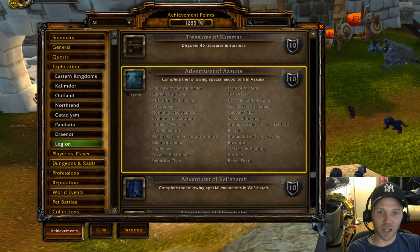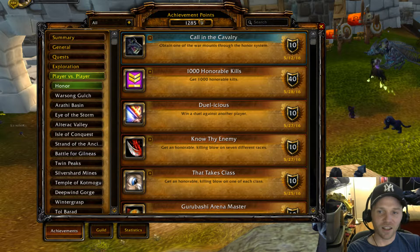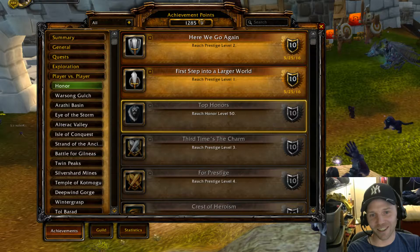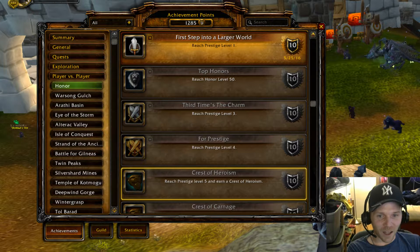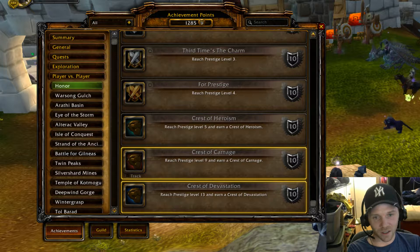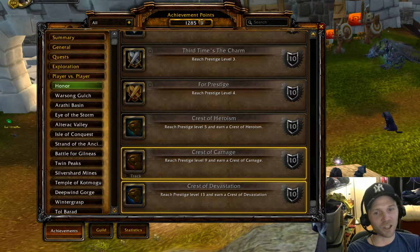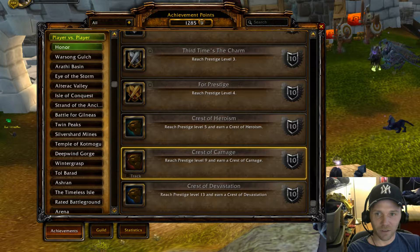For PvP, there's an honor tab: reach honor level 50, prestige level 3, prestige level 4, and prestige level 5 to earn the Crest of Heroism, which allows transmogs for your artifact weapon to unlock appearances. Similarly, the Crest of Carnage and Crest of Devastation unlock at prestige level 9 and prestige level 13 respectively. That's about it for PvP.